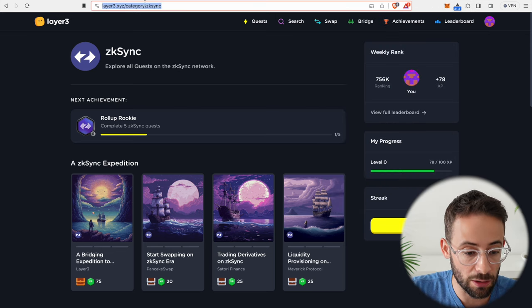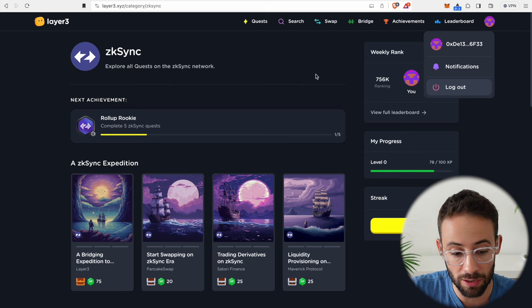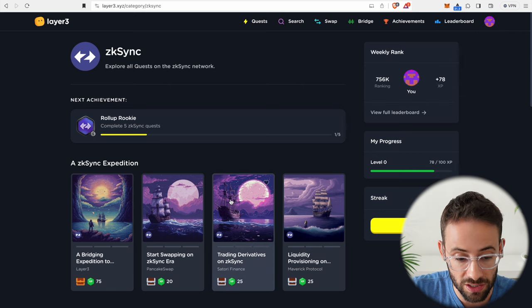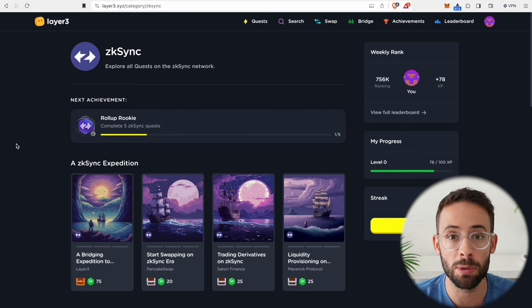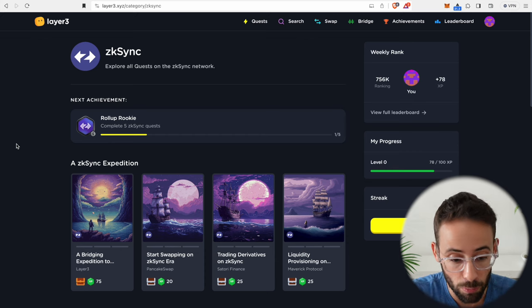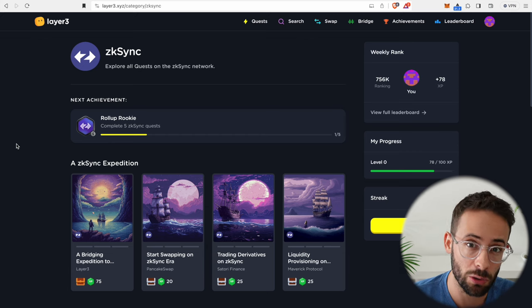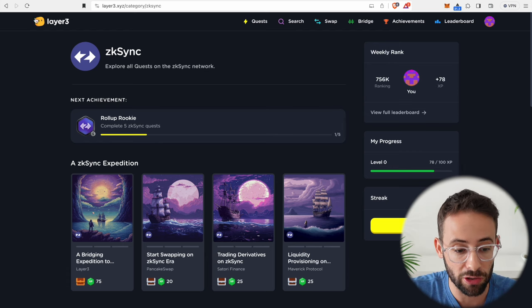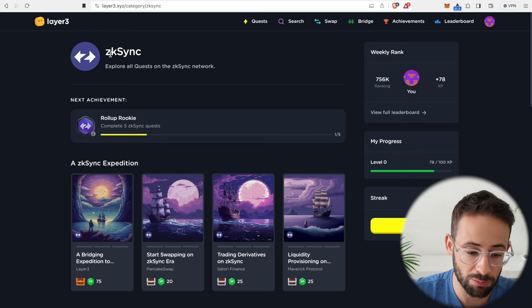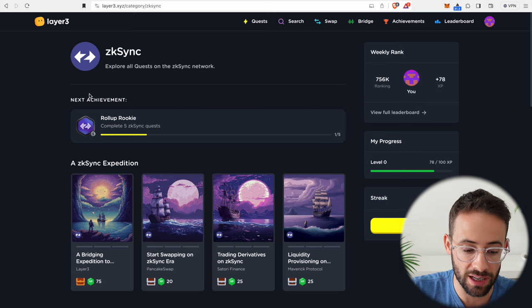I'm going to throw a link to this Layer 3 dashboard down in the description. Once you connect your Web3 wallet to Layer 3 you will be able to complete these quests, get experience points, level up, and get these NFT badges — each one is a reward for completing different types of transactions. Once we finish all of these, which I'll walk you through step by step, there are also a few additional things we can do to increase our chances of getting a larger airdrop. Those bonus quests might make all the difference in setting your wallet apart from the mass of people just completing these simple quests.